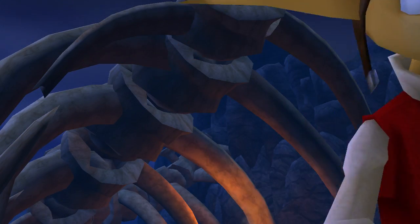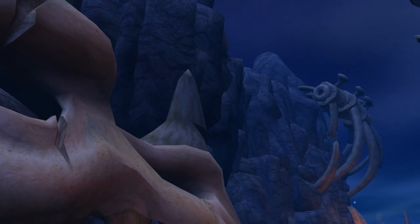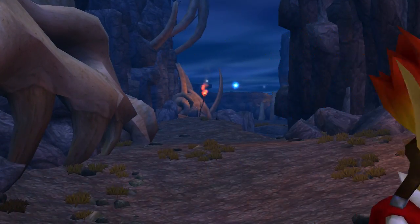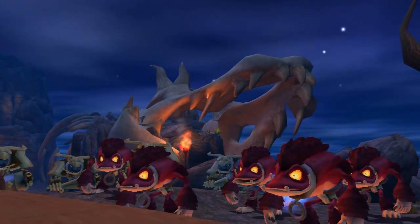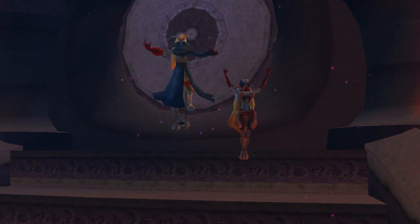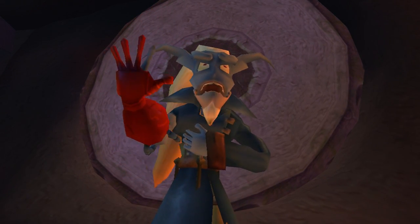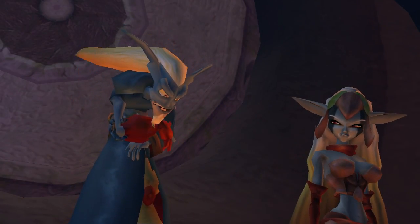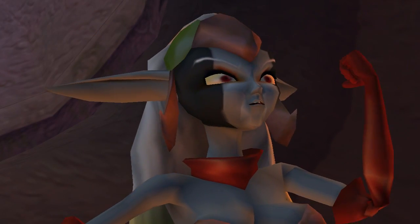Hey, Jak — old green stuff told us not to come here. Continue your search for artifacts and eco. If the locals possess Precursor items, you know what to do. Deal harshly with anybody who strays from the village. We will attack it in due time.